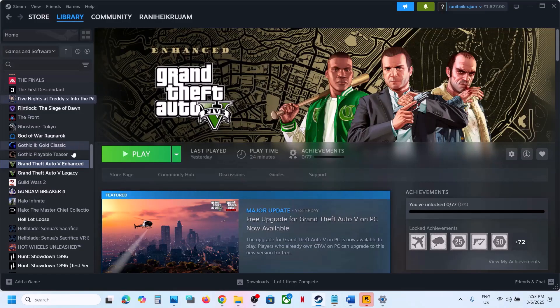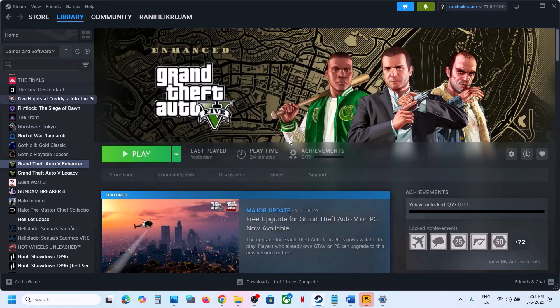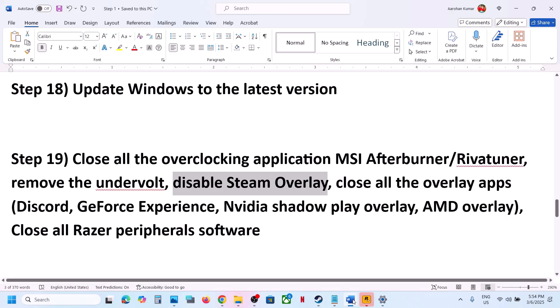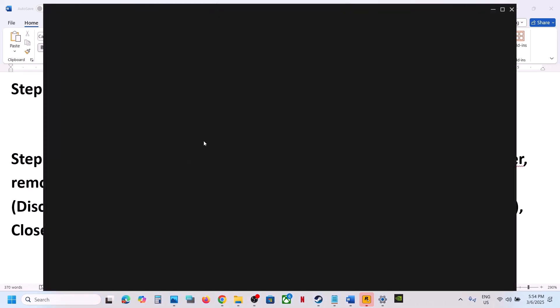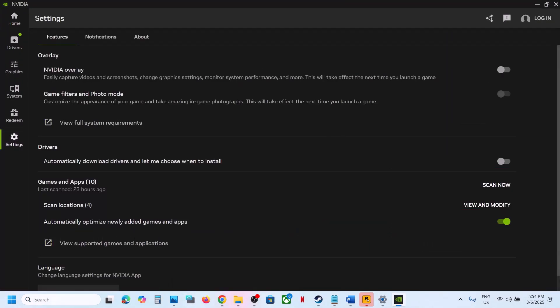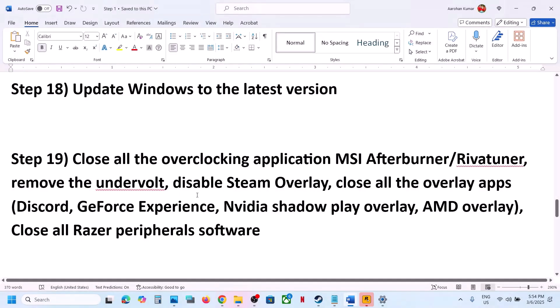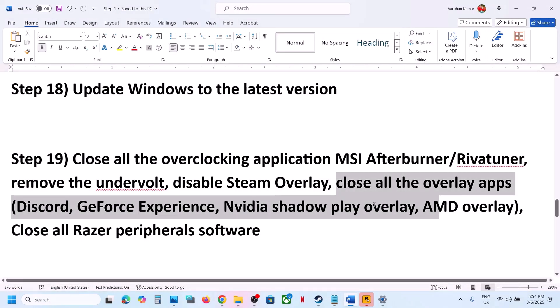Disable Steam overlay: go to Steam, right-click on the game, select Properties, and turn off the option 'Enable the Steam Overlay While in Game', then check. If you have Discord running, turn off the overlay in Discord settings. If you have the NVIDIA App or GeForce Experience running, go to settings and turn off the NVIDIA overlay. Close all other overlay applications and then launch the game.